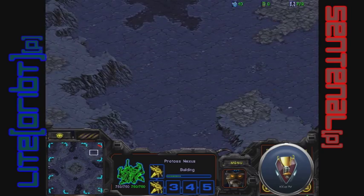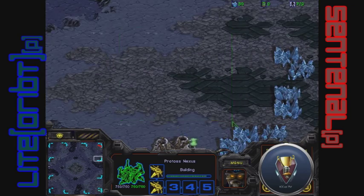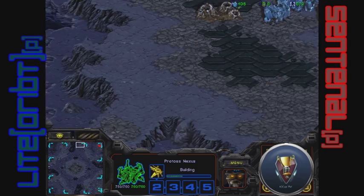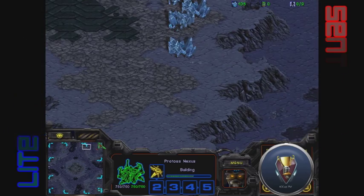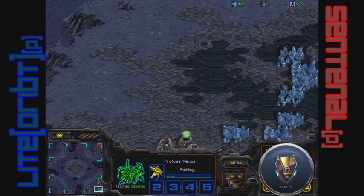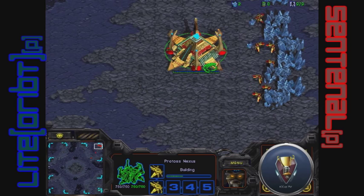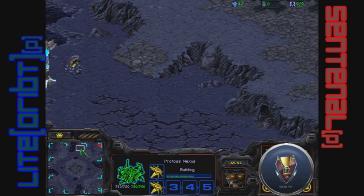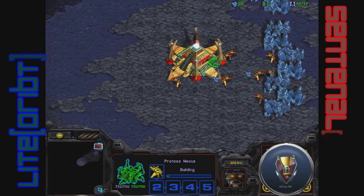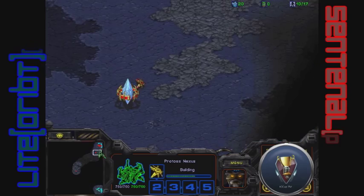Map is Jade — kind of like an inside-out Fighting Spirit. Your main is pretty ginormous, you have a ramp but you're on the low ground, so it's the opposite from Fighting Spirit. Your natural is not too hard to secure with a little choke here, and your third is up on the high ground. Depending on spawning locations, they'll take their thirds most likely. Light orbit will not be taking that expand since he'll be expanding towards his opponent, giving him a disadvantage in this series.